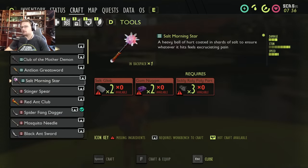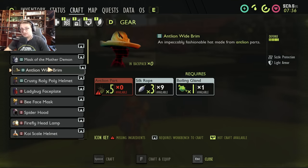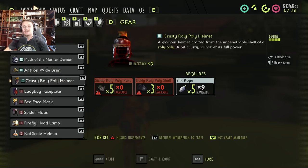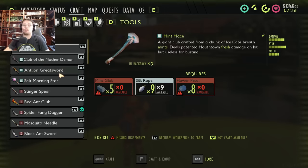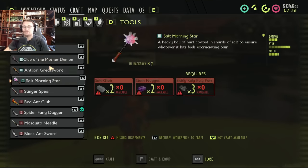Number seven is tier three bug parts. Everything in this next update is going to be harder and harder — they are not adding any more low-level things, only things that are more difficult to fight. Having higher tier armor like the crusty roly-poly armor or the antlion wide brim armor is really going to help you. Make yourself a set of each, test them out, practice with them, and decide which fits your play style best. Grinding out tier three parts — antlion parts and roly-poly parts — is going to help you out.